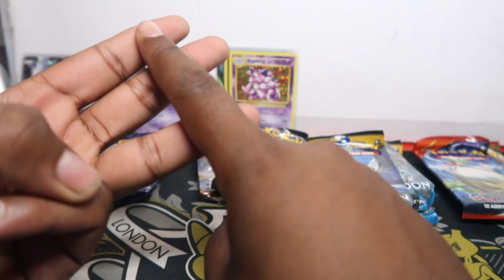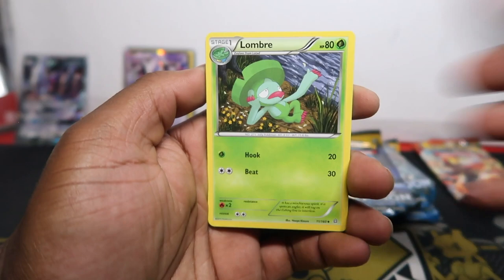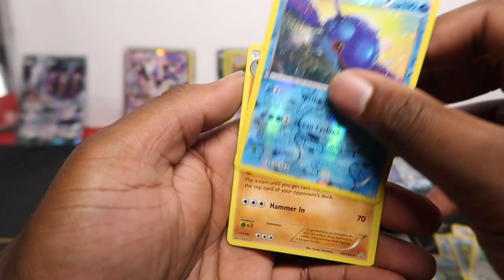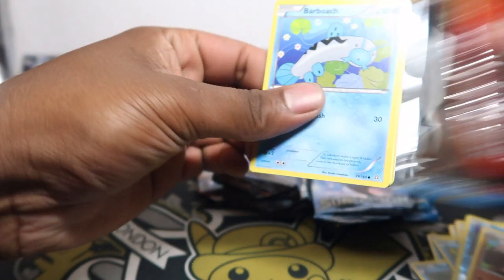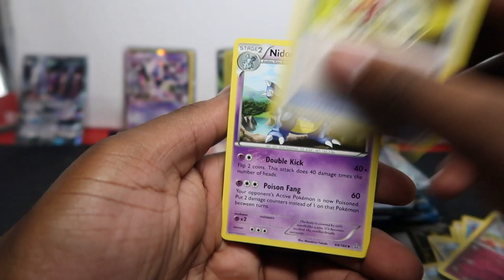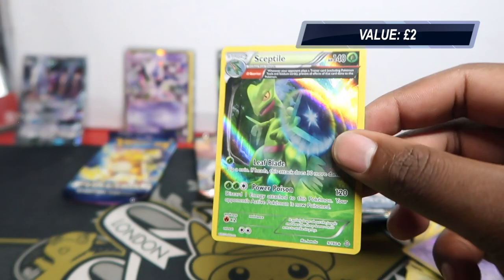Starting with Primal Clash - I always wanted Groudon because I wanted Ruby but ended up with Emerald. Torchic, Tentacool, Mudkip, Feebas, Slugma, Bunnelby - Kyogre reverse - and Tropius. Nothing there. All the codes are white because they're from the early XY era before they had different code colors for wins and losses. Hollow Sceptile starts off the hits for the last set. Now into Sun and Moon.